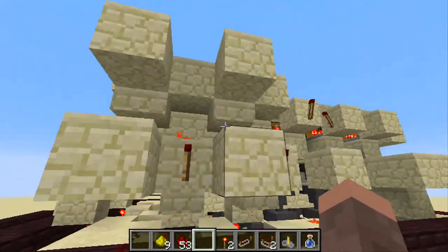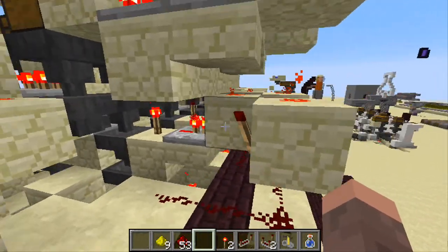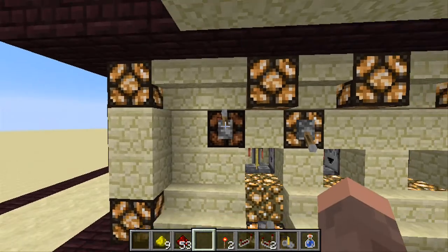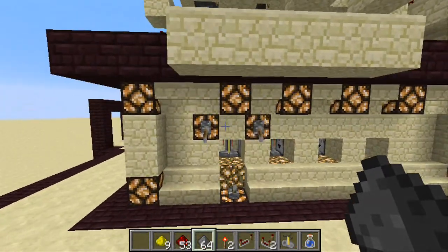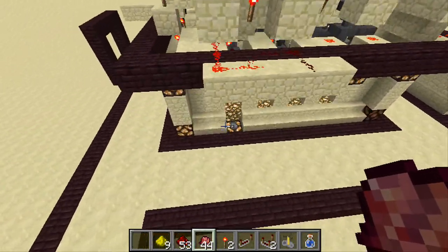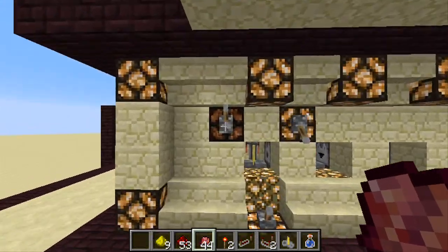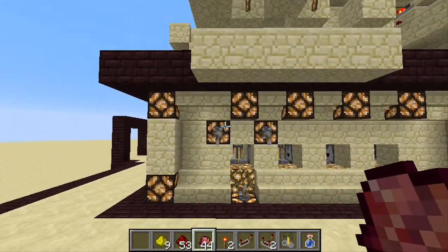This little thing right here took me the most time out of anything. It was ridiculous how long this thing took — it literally took me three days to come up with. It looks so simple, but it's not. Same goes for this lever. So it's detecting for fermented spider eyes. Take those out — light turns off. Switch it to gunpowder — light turns on. Put the fermented spider eyes back in. Works like a charm.